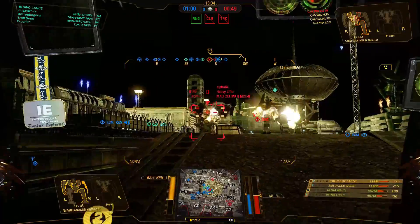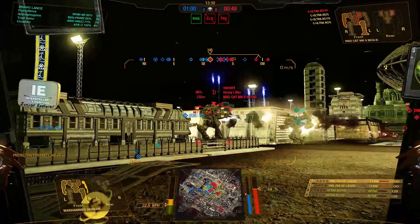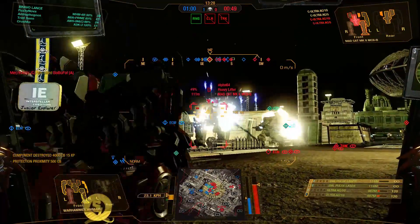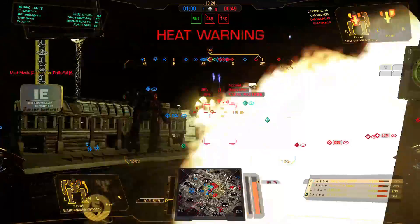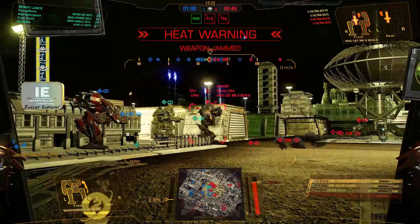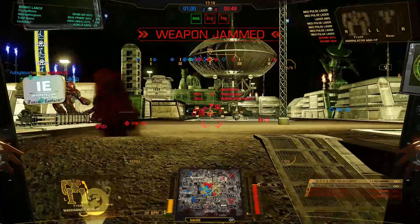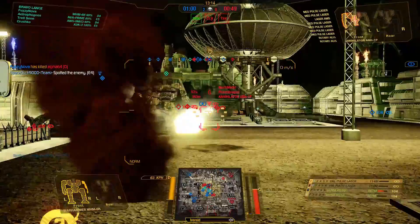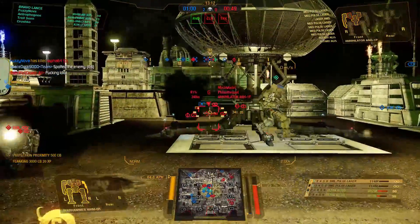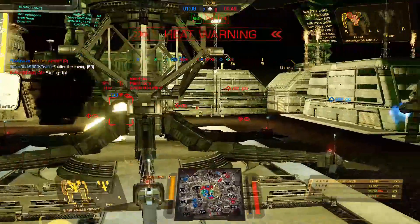Mad Cat Delta - he is going down. Trying to snag him right here, give me one more shot. UAC10s have a very fast rate of fire. They do create more heat, but with a mech like this, using the UAC10s is definitely something you want.